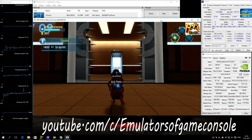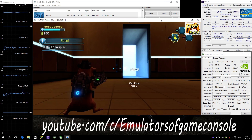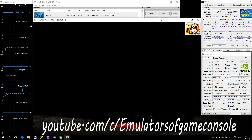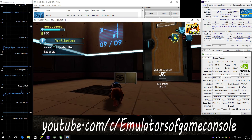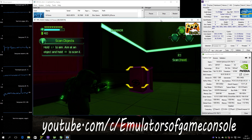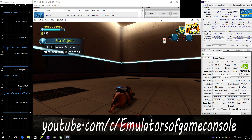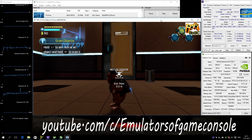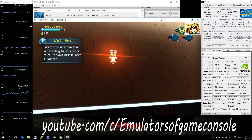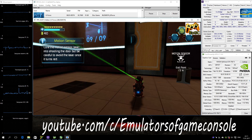Hold the button to sprint. Press the button to select the Sabrelizer. Hold the button to aim. You can scan objects with the Sabrelizer to gather information. The door is sealed — lure the motion sensor laser into shooting the door, but be careful to avoid the laser once it turns red.